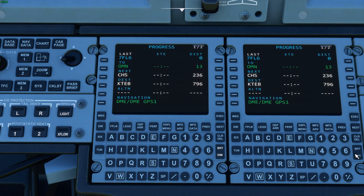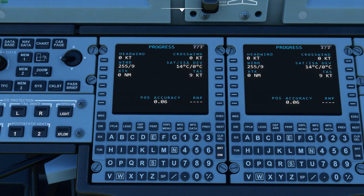The progress page does work right now. Once you fly, you'll see these values populate — distance to the fix, time, headwind and crosswind components, current winds, track, airspeed, and current outside temperature and standard deviation.